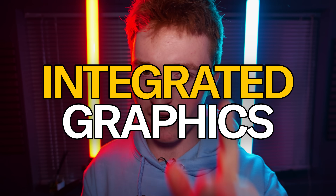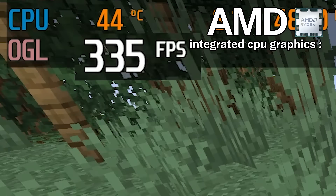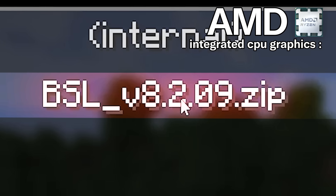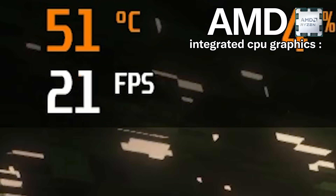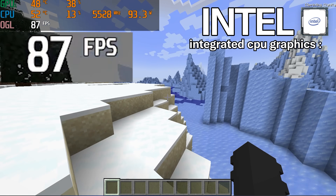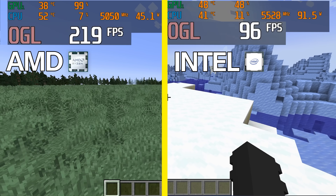But what about integrated graphics? We're currently getting 220–300 FPS on AMD's integrated graphics, which is actually somewhat impressive. But how does AMD's integrated graphics handle shaders? We get only 18–20 FPS with shaders — not great. On the Intel PC with integrated graphics, we're only getting 100 FPS without shaders. AMD is winning by a landslide. With Intel getting fewer frames, there is no way it's beating AMD in the shaders test.